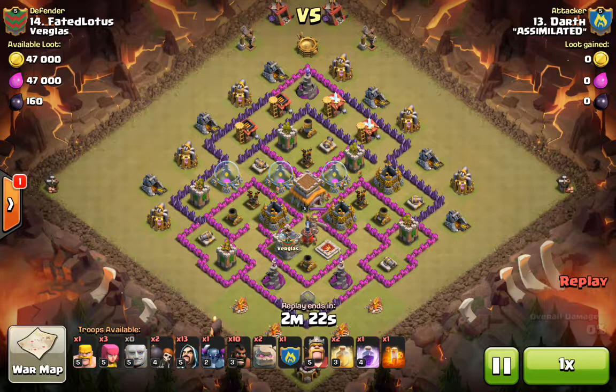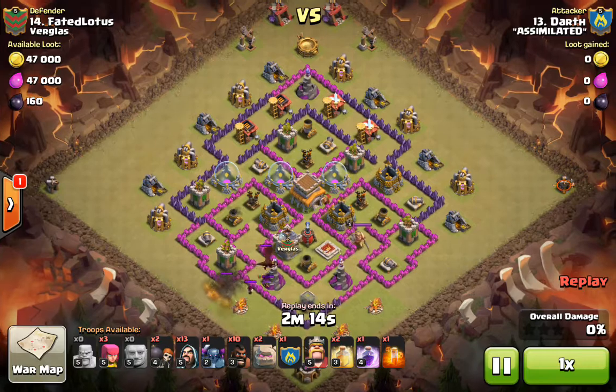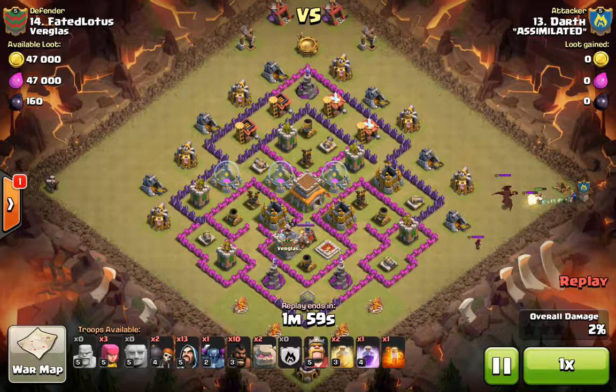First thing of course, for any successful attack, clan castle lure. Just one giant there down at the bottom. Drop a barbarian, drag him to the corner. CC Witches backed up by Wizards — pretty standard kill squad — is going to take out the clan castle troops, making very short work of them. And then he's going to go ahead and launch his GoWipe phase.